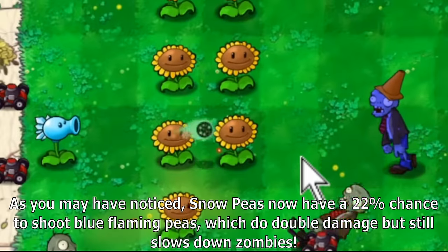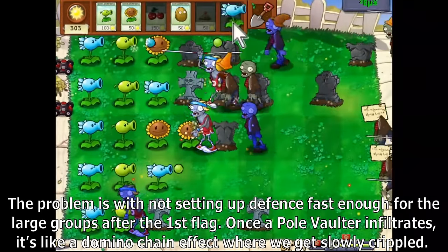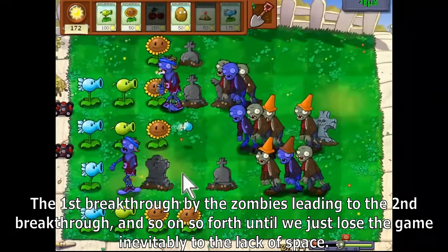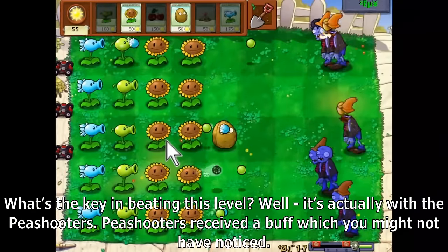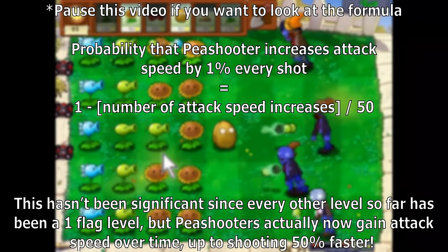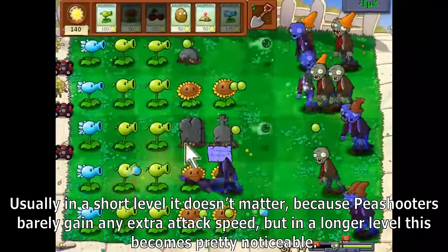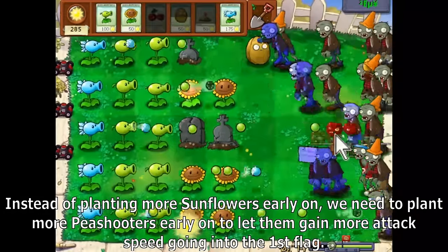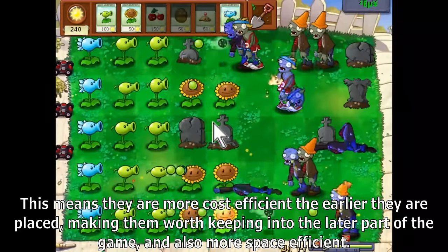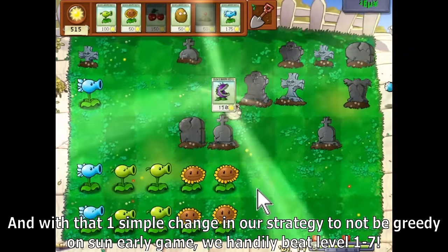Snow peas now have a 22% chance to shoot blue flaming peas, which do double damage but still slow down zombies. The key mechanic to notice is that peashooters now gain attack speed over time, up to shooting 50% faster. In a longer level this becomes noticeable — instead of planting more sunflowers early on, we need to plant more peashooters early to let them gain attack speed going into the first flag. This makes them more cost-efficient and space-efficient the earlier they are placed. With that strategic adjustment, we handily beat level 1-7.